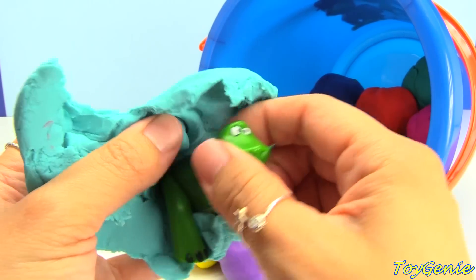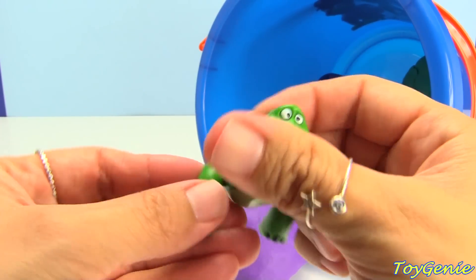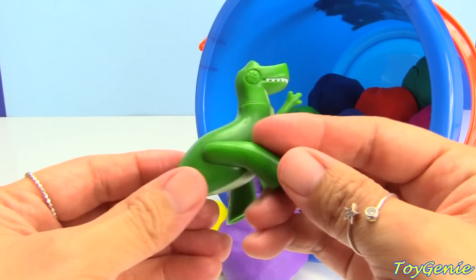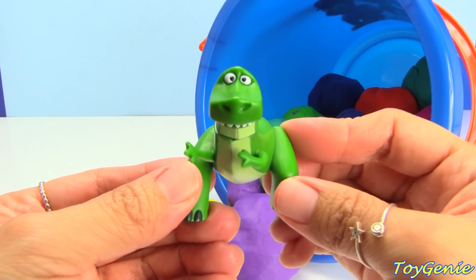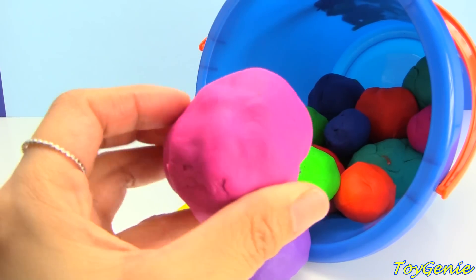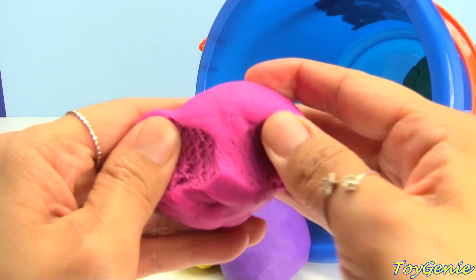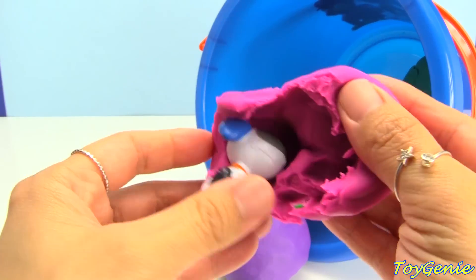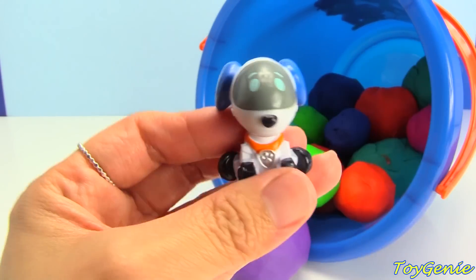And this blue one — here is Rex from Toy Story. Pink — who's inside the pink? Robo Dog!